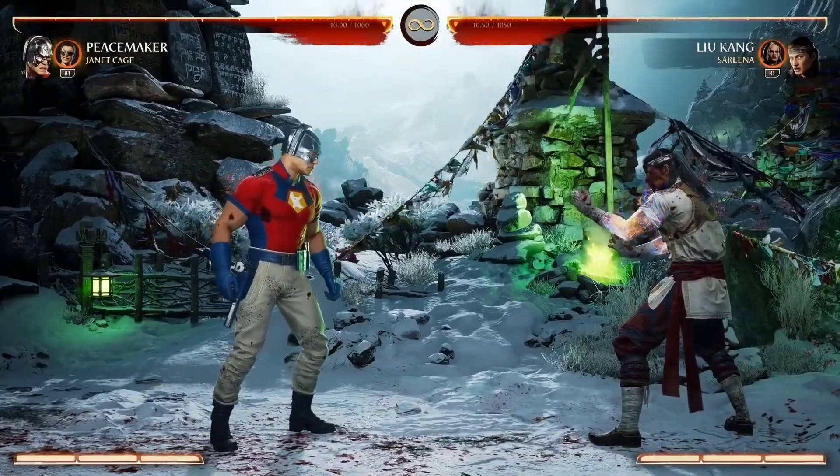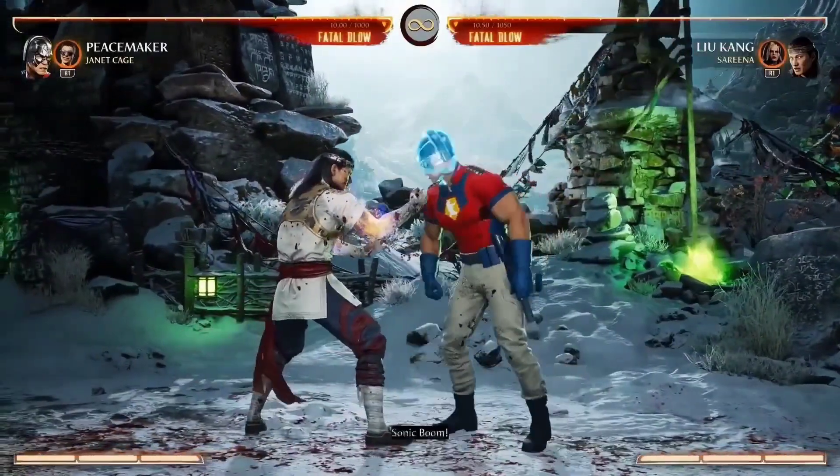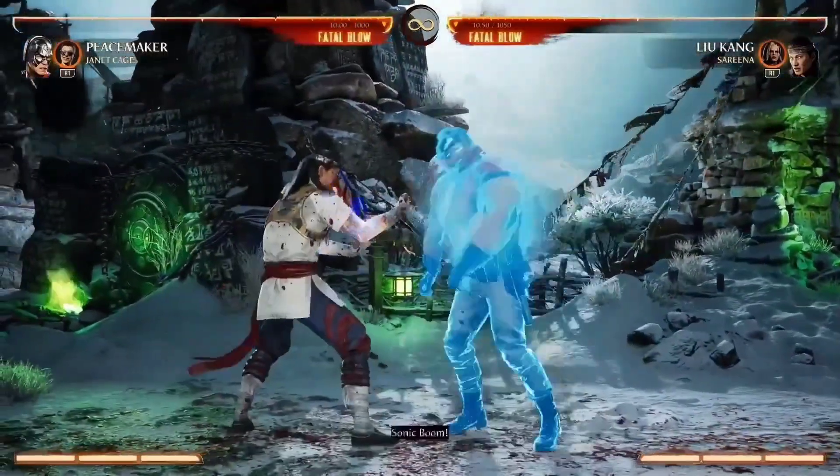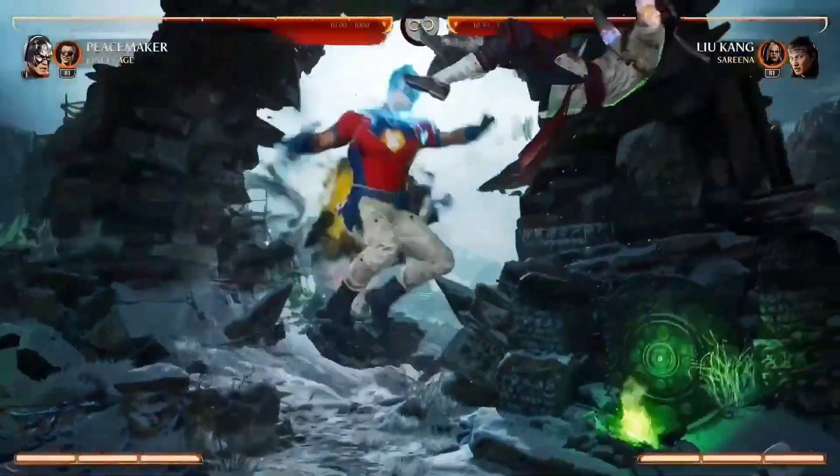Then he can use his helmet, which has a bunch of gadgets. He has sonic boom, which is a long-range combo starter. And if you EX it, he can actually do a jump cancel and go into extenders.